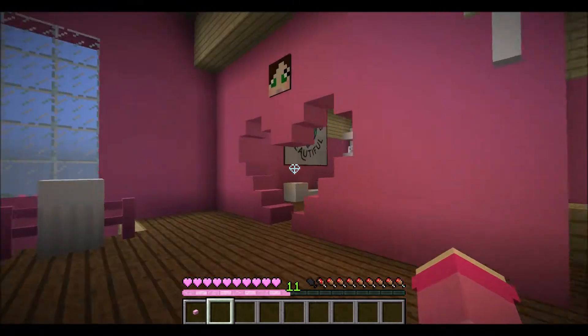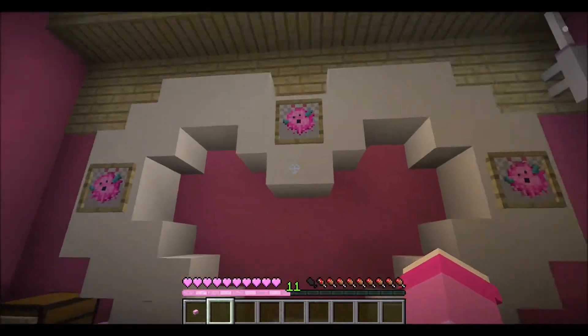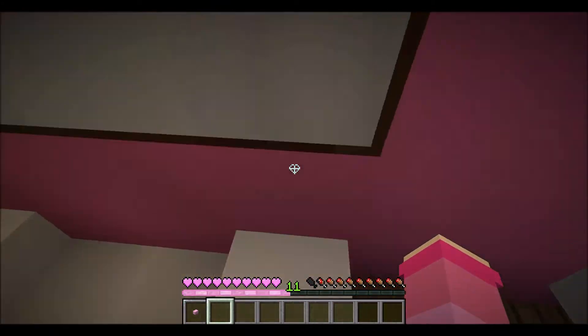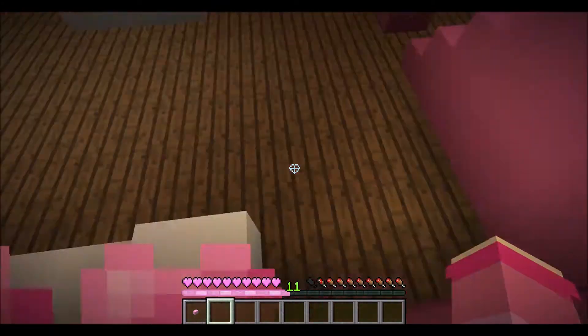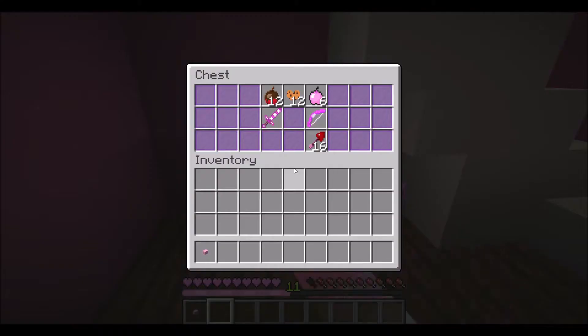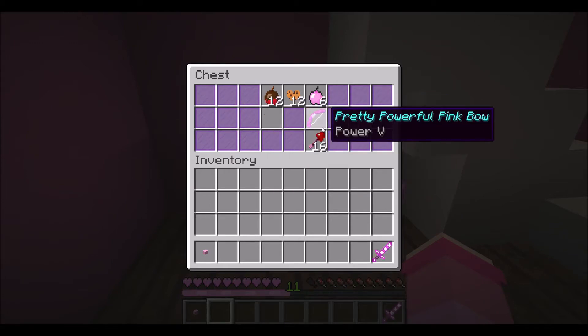So what else am I supposed to look for? Oh, I still haven't looked in here! Oh my goodness! Jen's gonna truly love this! No secret behind the painting — oh, that's a bummer. She's got flowers. I better take these because that's what the sign says! Powerful sword! Powerful pink bow! Heart arrow! Pink apple! Heart cookies! Chocolate dip!